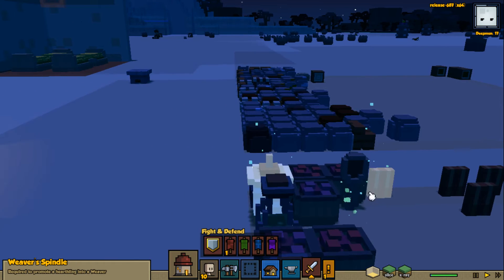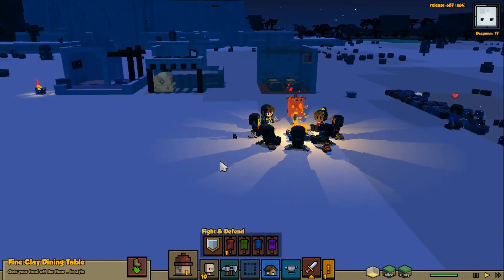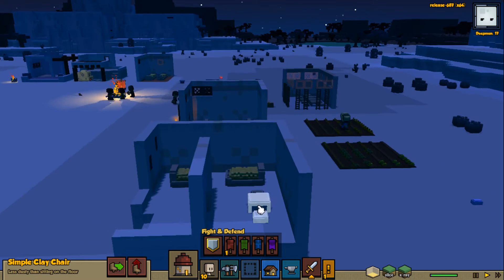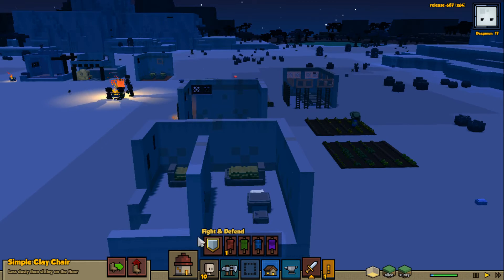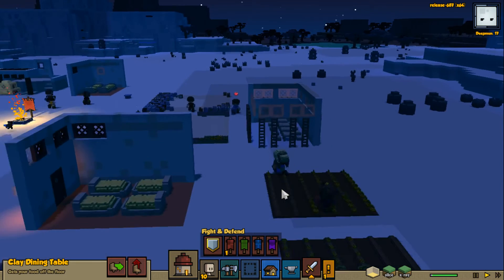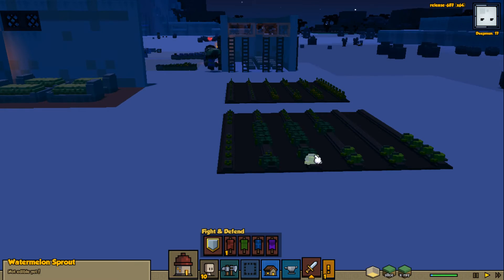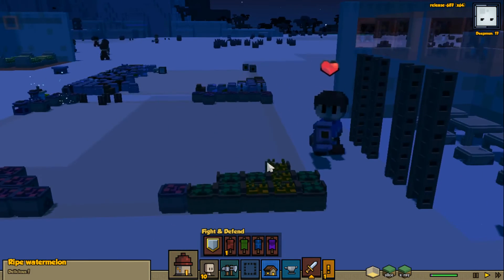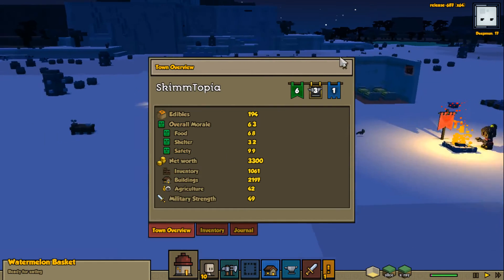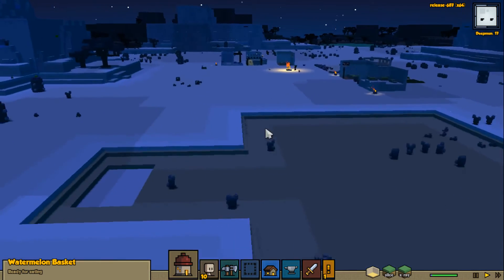We're looking okay. We have the weaver spindle, a cooked spoon, some ores and stuff. They have their own chairs and housing stuff - cool. Farmer's hard at work - that's good. We have enough food to get a new person tomorrow. That's good, that's what we're looking for.